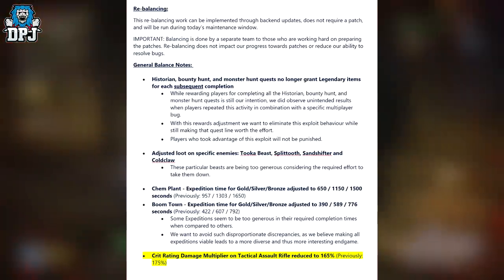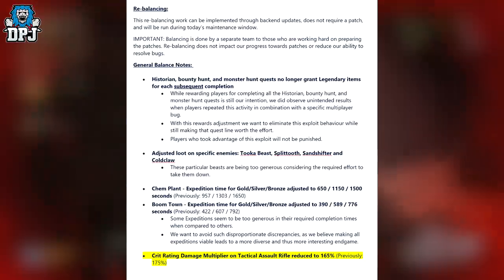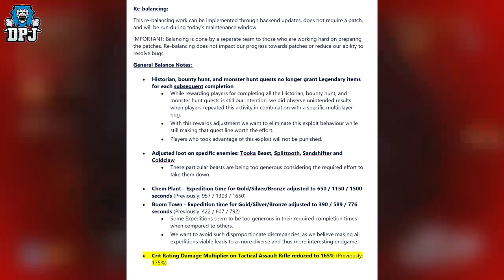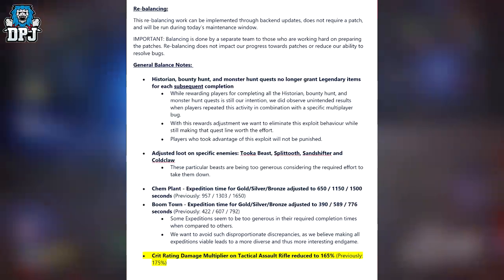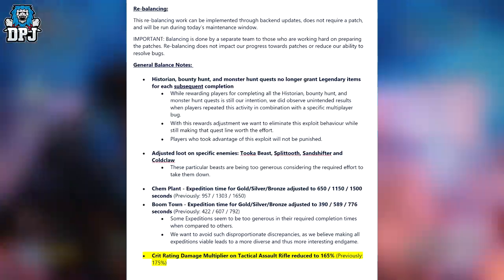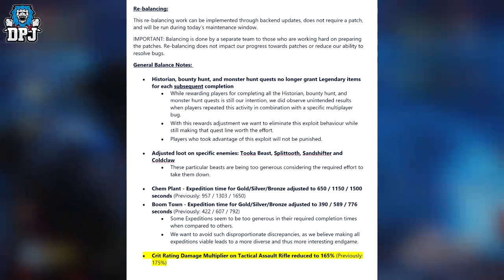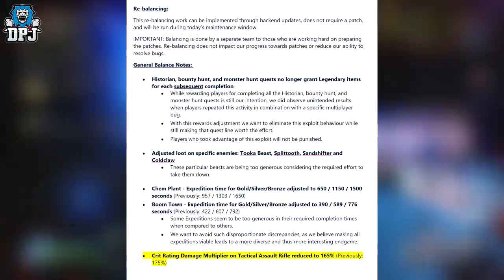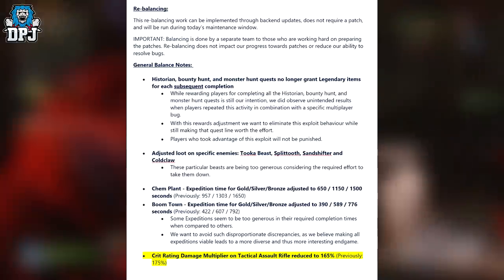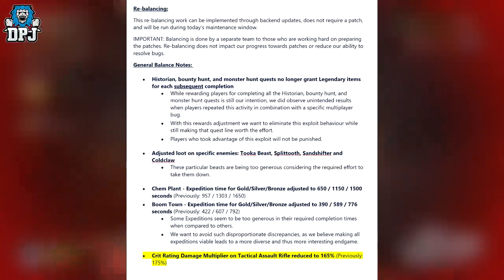Those particular beasts were being too generous considering the effort required to take them down. Kenplant Expedition times for Gold, Silver and Bronze have been adjusted to 6:50, 11:50 and 15:00, previously 9:57, 13:03 and 16:50. Boomtown Expedition times for Gold, Silver and Bronze adjusted to 3:90, 5:89 and 7:76, previously 4:22, 6:07 and 7:92. Some expeditions were too generous in their required completion times compared to others, and making all expeditions viable leads to a more diverse and interesting endgame.